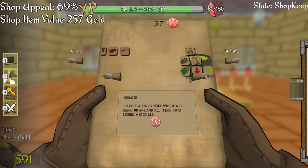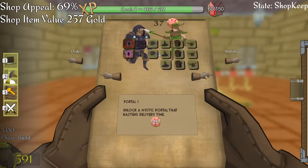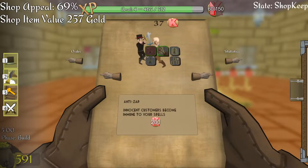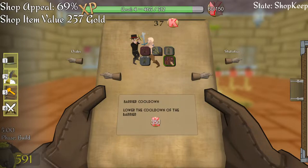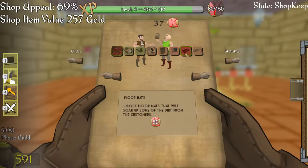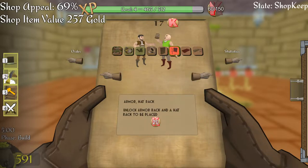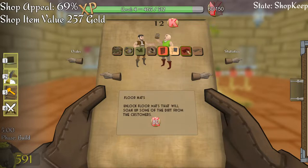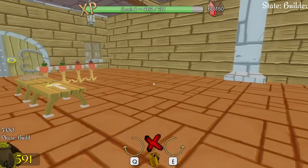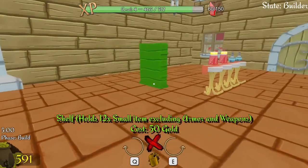I think it is on this page somewhere. I can unlock a shelf, armour rack, and hat rack. Let's unlock that and that. The floor mat is expensive - I'll have to wait on everything else. But that means I can now go into build mode and build shelves, which sounds useful.